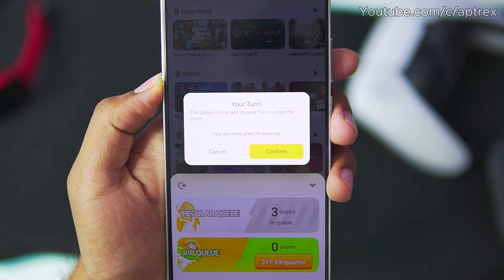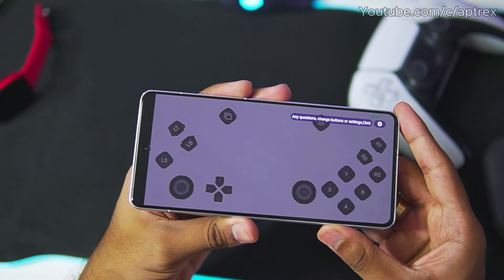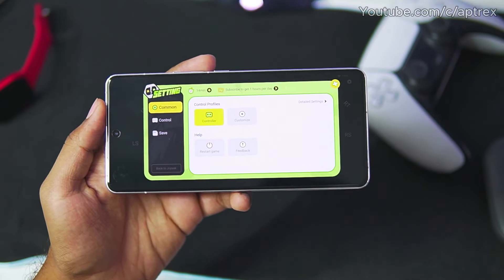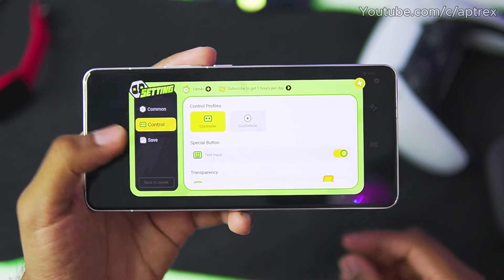It says it's your turn — the queue is over and it's now your turn to enter. Just go ahead and tap on the confirm button. As you just saw, the queue is very short and it starts the game instantaneously. If you tap on the settings icon, you will be able to see information such as remaining time and the controller option.